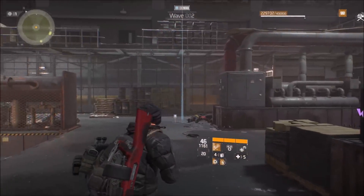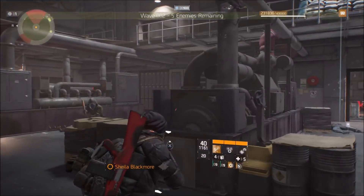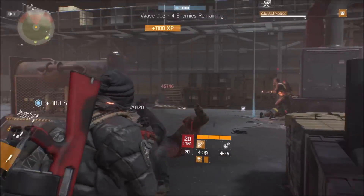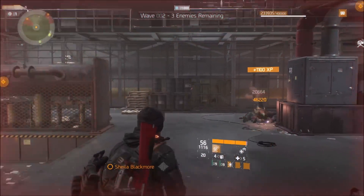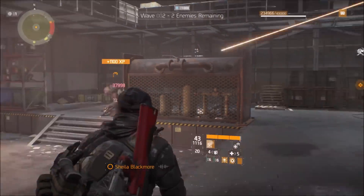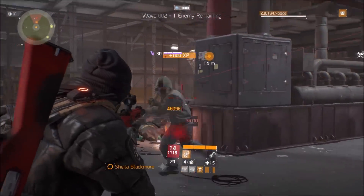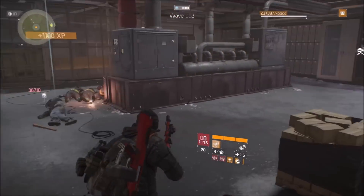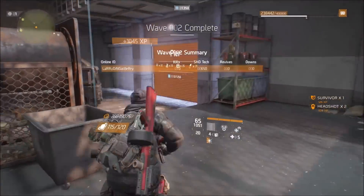See that turret hitting them all the way down the hallway — that's great. It also helps save on ammo consumption so you don't have to buy as much. It's almost like having an ammo box down, but it's an ammo box that shoots the NPCs. Wave two done — we're flying through these.